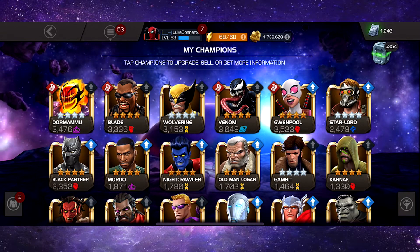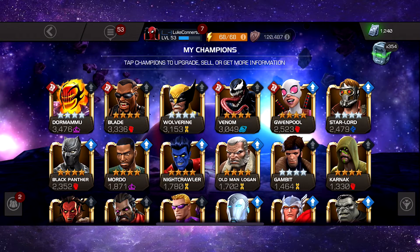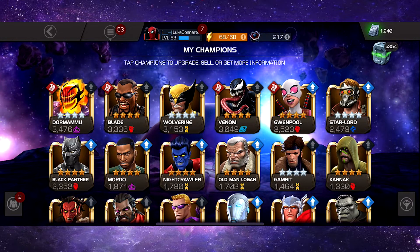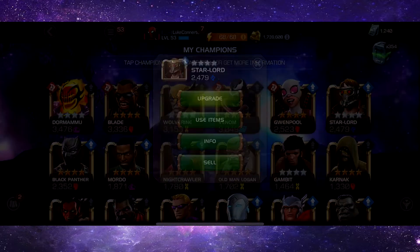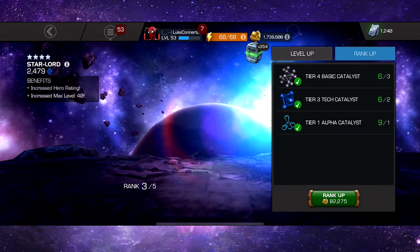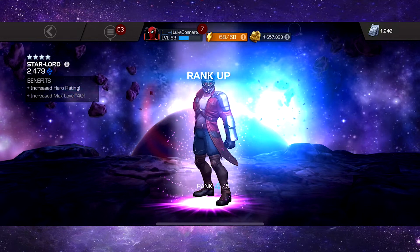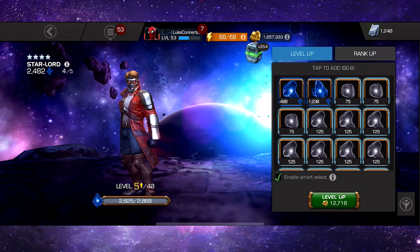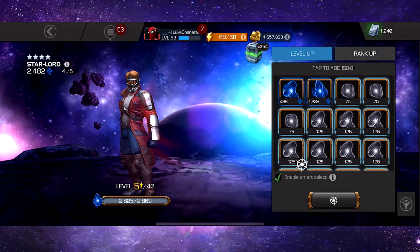Star-Lord is obviously an amazing champion and he's gonna help me massively with my five-star Stark Spidey to clear the content, because I need to take down the Collector so I can unlock these crystals to open every month. We're gonna start off with Star-Lord because he's awakened and I have like 1.7 million gold, so we should be able to rank him up quite a bit. The other tier four basics we're gonna use on Gwenpool. We have Smart Select enabled, which is a very very helpful feature.